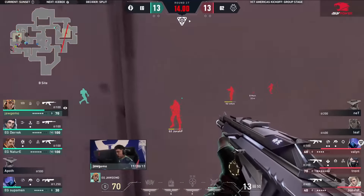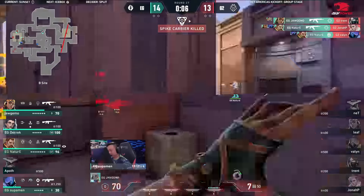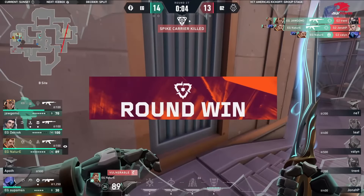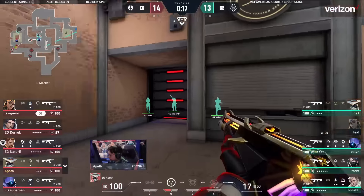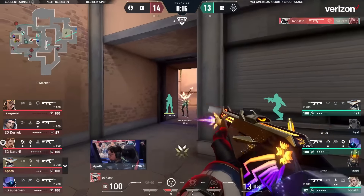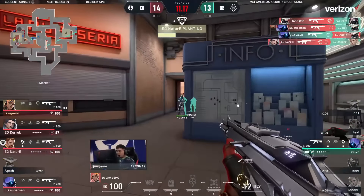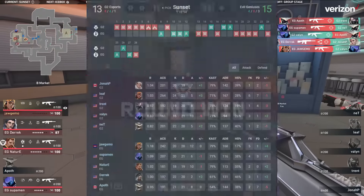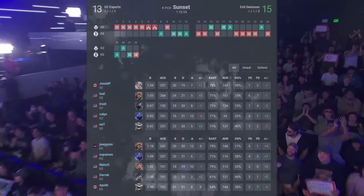They're going to have to try to deal with Jagomo. Jonah P waiting on the other side of the pillar as he continues to swing out, taking the fight their way. EG take the lead back. The one-way spam through — Apof gets the first, they seem to have held the line down. And they will not stand. EG take down G2, 15-13 on their debut.